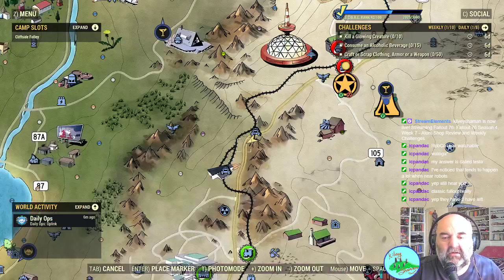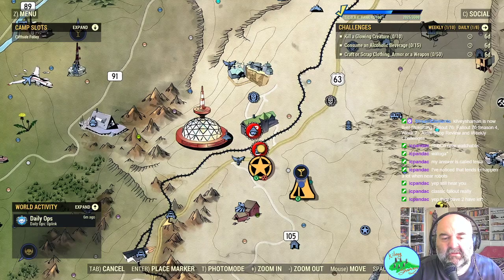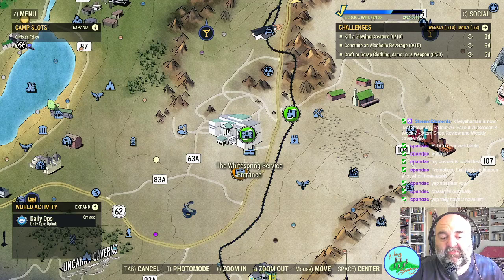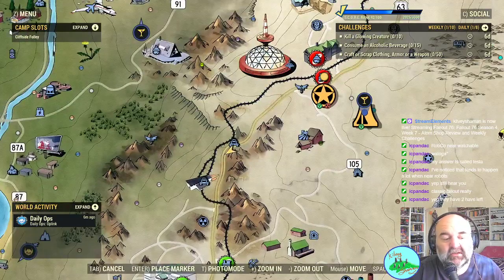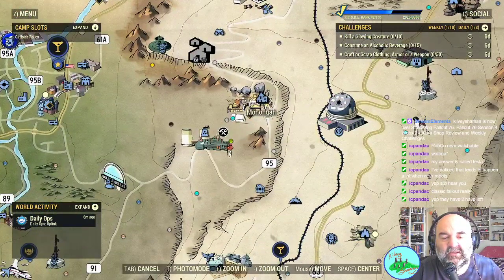Alright — alcohol, 15 of them, and glowing creatures. Let's try the glowing creatures — it's going to be hit and miss with them. We could probably get quite a few if we go into White Springs golf course, but that's probably where everybody else is going. So we'll head elsewhere — there's more chance of catching a few Mole Miners. Sometimes the super mutants' dogs also class as glowing.